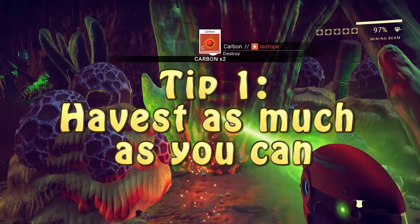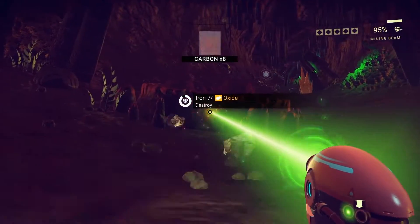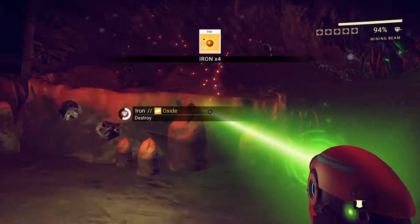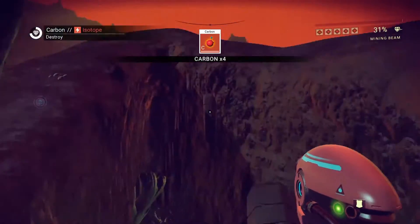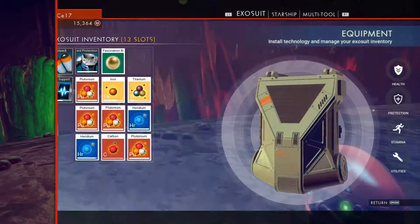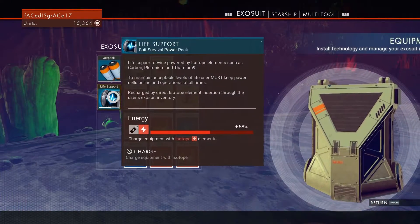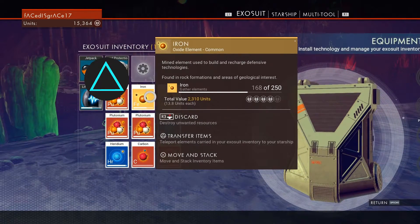Tip 1: Harvest as much as you can. Very soon you're going to need credits, and the easiest way to get credits is to harvest every single thing that you come across. So if you find something that can be made into tiny little atoms, do it. You can also transfer things to your ship if you're running out of storage space on your exosuit — all you have to do is open up your inventory and hold triangle on anything that you want to move over.